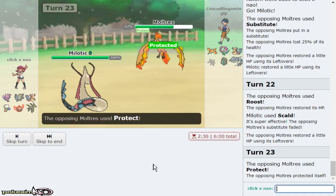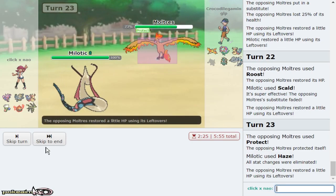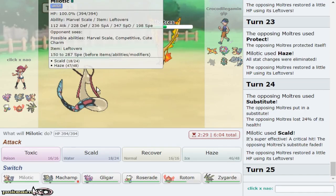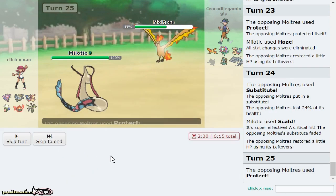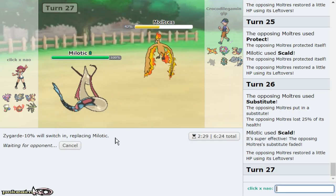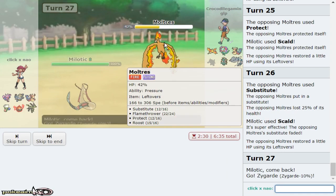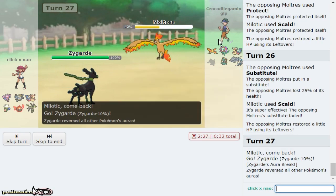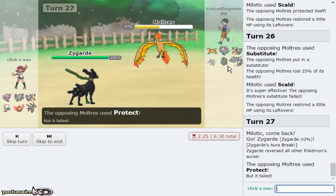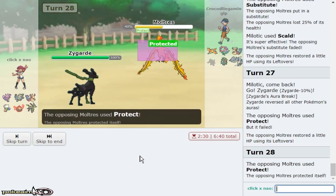I'm gonna Haze on the Protect because I am tired of him attempting to stall me. You know what, stall me — do it, do it. Come on — don't protect right here. I mean do Protect right here. Or Roost — actually I'm getting Zygarde in there now and I'm clicking Thousand Arrows. I've had enough. That's why it's also really good to change up occasionally — I'll only have seven Thousand Arrows now assuming he stays in because of Pressure.